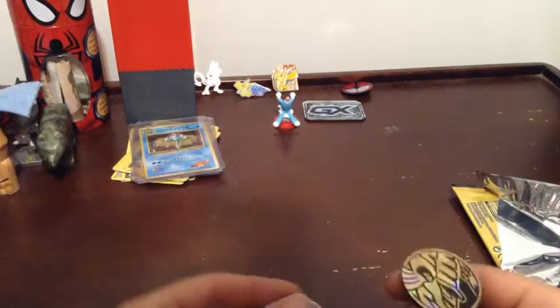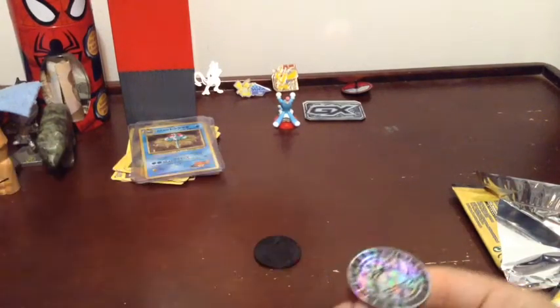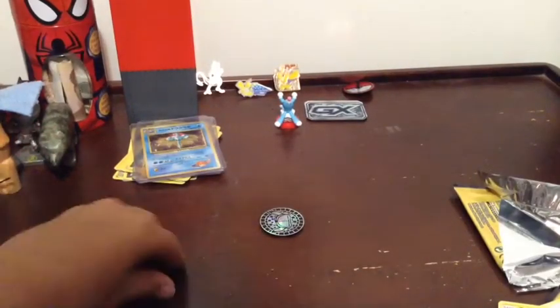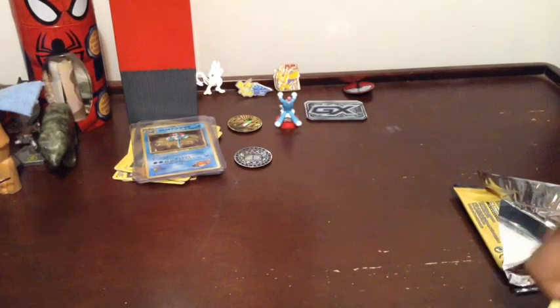Gonna flip two coins for better luck. Heads — oh well, it's tails. And if this is heads — this is tails. Maybe tails is my lucky thing. Two tails right in a row. If you flip them at the same time — one heads. And that's all for today's video. Subscribe to Finstar, and comment if you think I should do any more cool new videos. Bye!